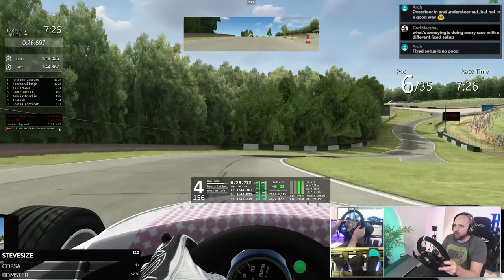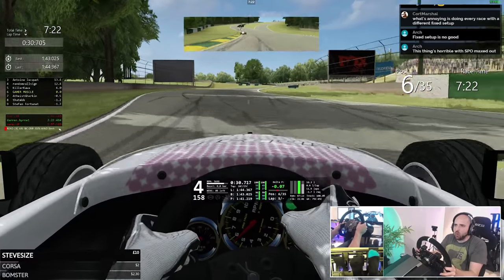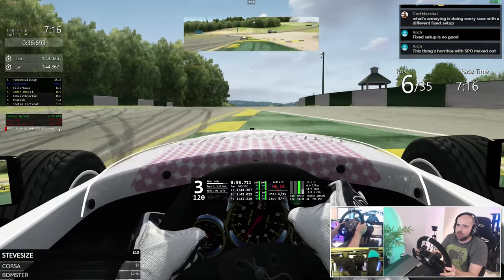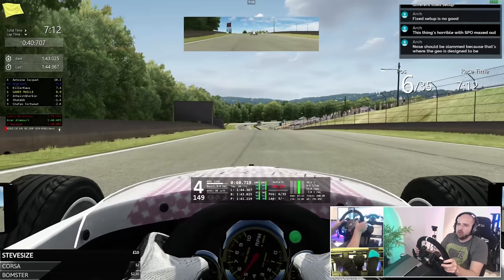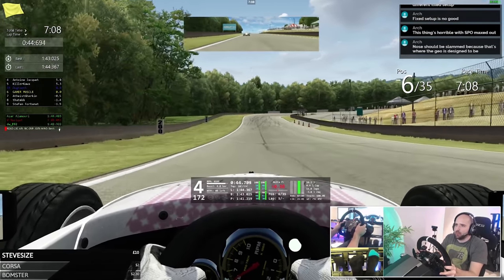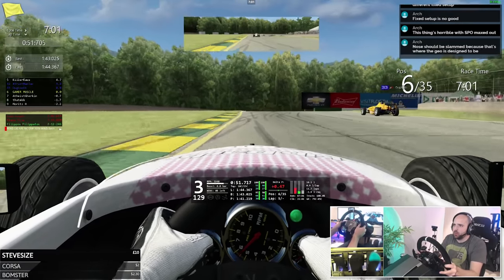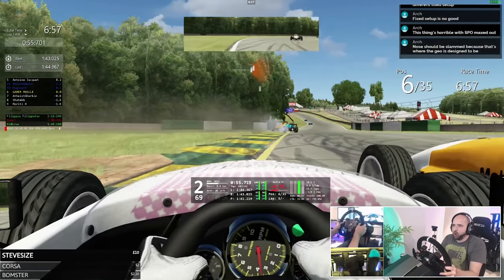Seven minutes 27 on the clock. Quite a gap between us and the next car — Killacroa is six seconds ahead. Need to dial our performance in. Yellow flag there — could be a car in front. Doug Tooth getting in the way of a backmarker. Hopefully he's driving off the track, clearing the yellow flags. Doug Tooth doing a good job getting out of the way — and then driving back onto the track perfectly to block me.